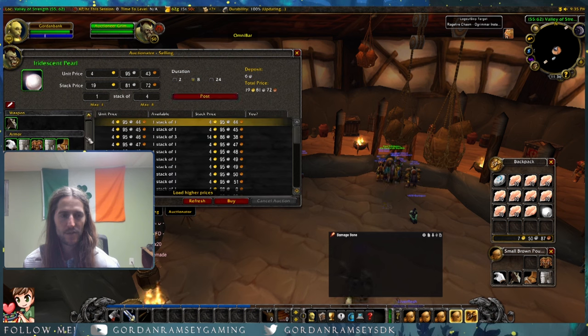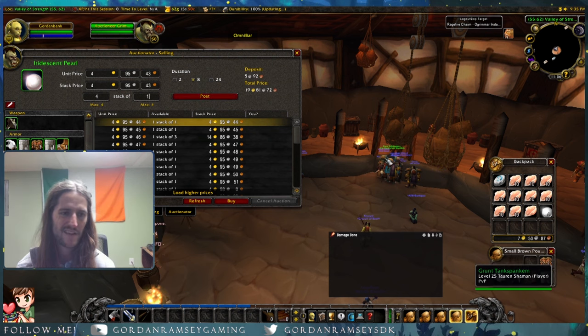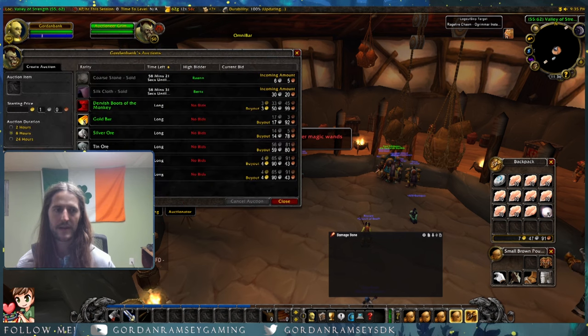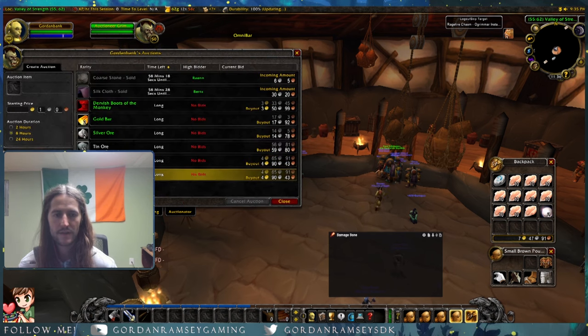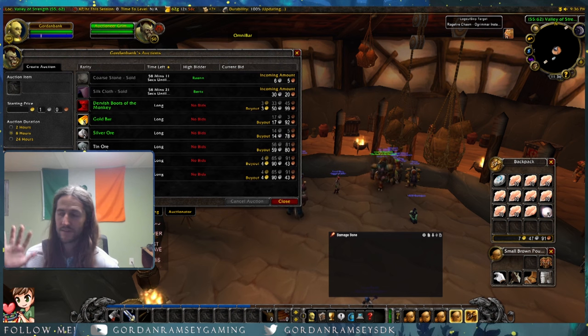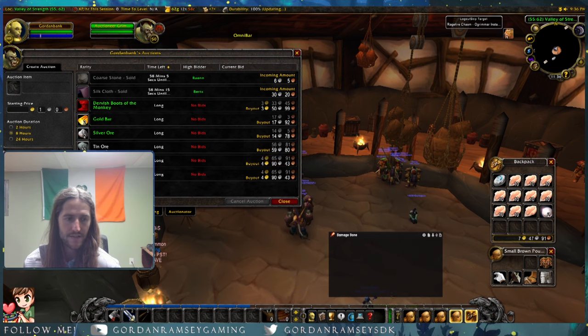We're going to go ahead and throw these up on the AH — look, it already got purchased! That one listed for 450 got purchased already. Let's put a couple of the pearls up and undercut just a little bit. People are buying these because everybody needs them for the cloth boots crafting pattern, and they're currently the best boots in the game. The price has held steady the entire week, and sometimes it goes even higher depending on supply.